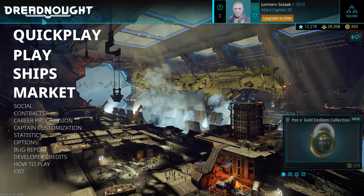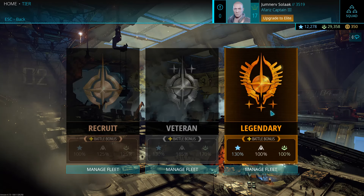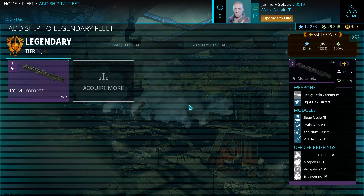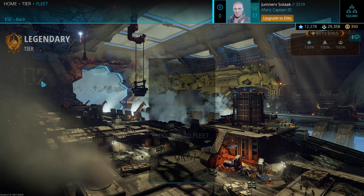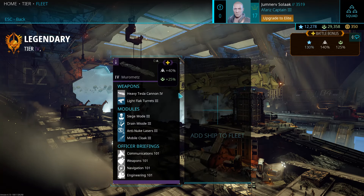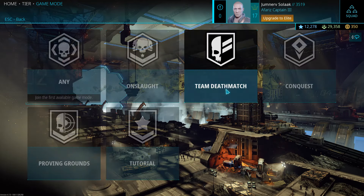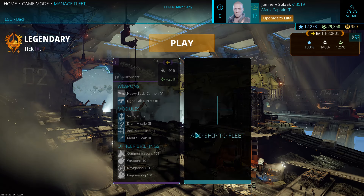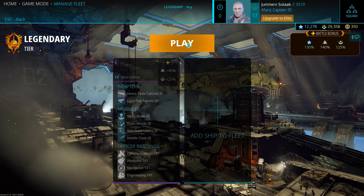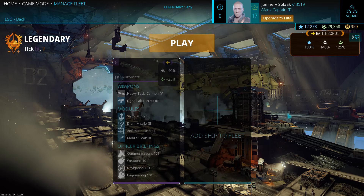I'm going to go ahead and try a Legendary Fleet. Manage Fleet — go ahead and add my Murromets. It adds 40% XP and 25% credits, that'll be nice. I really need to get a few more tier 4 ships to increase that battle bonus. But once I get all 5, that'll be really nice — a 200% bonus to XP.